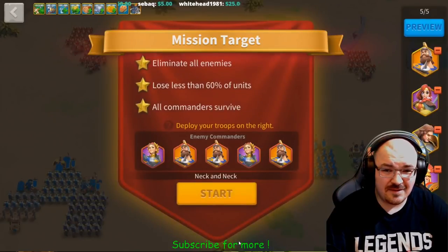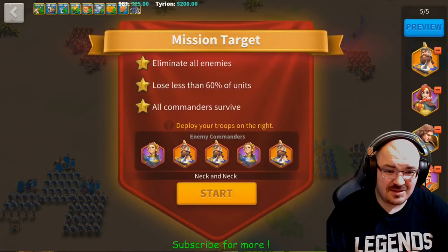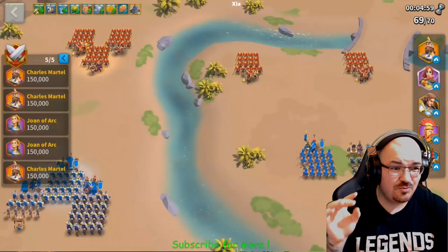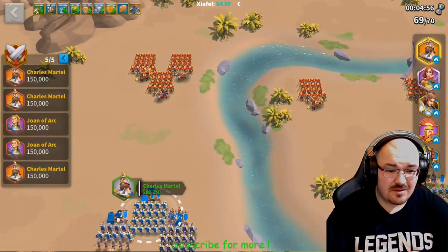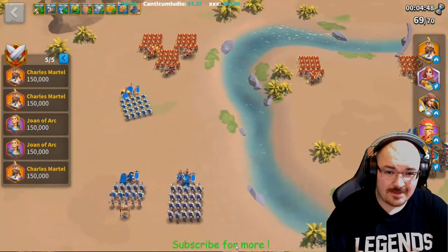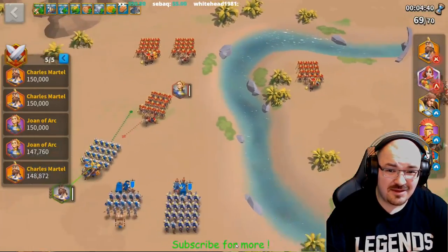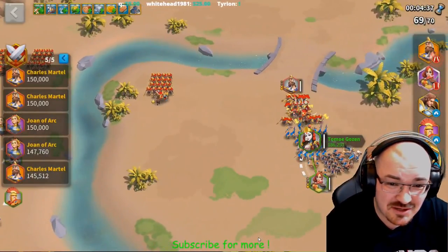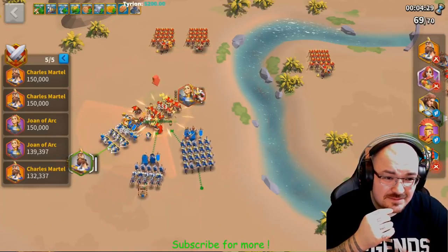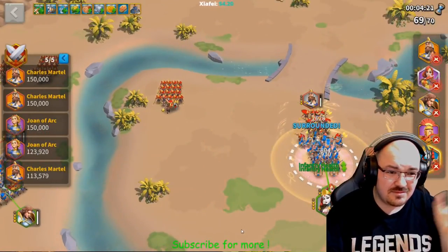Now it's only stage 69 left, and it's similar. I was checking what enemies they have — all I care about most is who does group damage. I tried to pull one group at a time. I pulled Charles Martel back and luckily they have horses — or actually they looked like samurais or barbarians, some troops I hadn't seen before. Just one group at a time, let's speed it up.